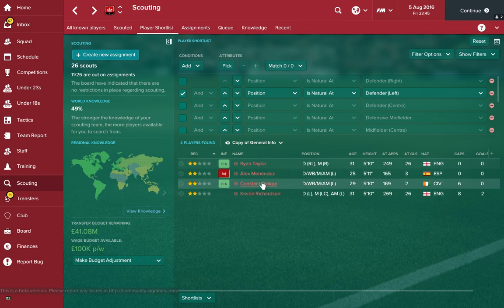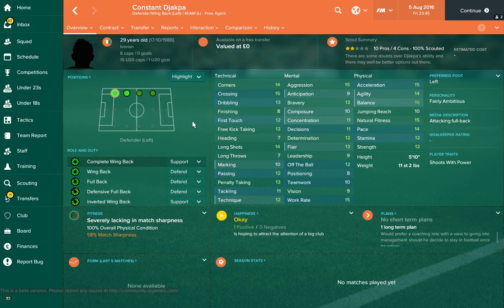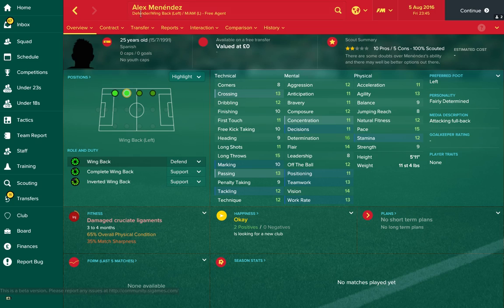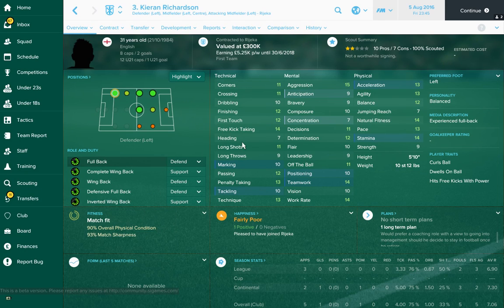For left backs we're going for an Ivorian player from the Ivory Coast. He's 29 years old and has great physical attributes, with crossing ability which is great going forward — though maybe lacking a little on the tackling and defensive side. The second left back is young Spanish player Alex Menendez, who can also play left wing back. He's more solid all-round but lacking a bit of acceleration and strength. Honourable mention to Kieran Richardson, ex-Man United, who can play a few positions.